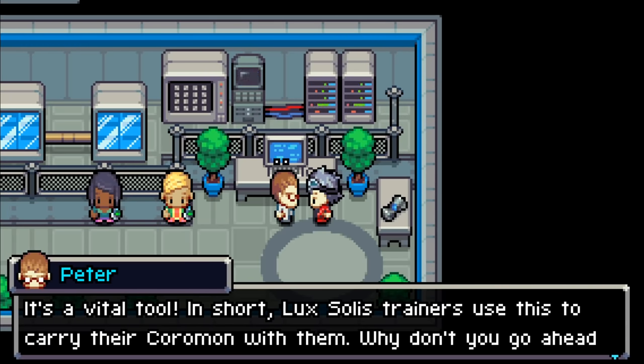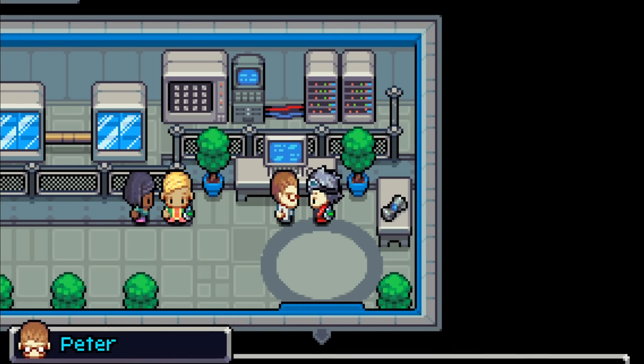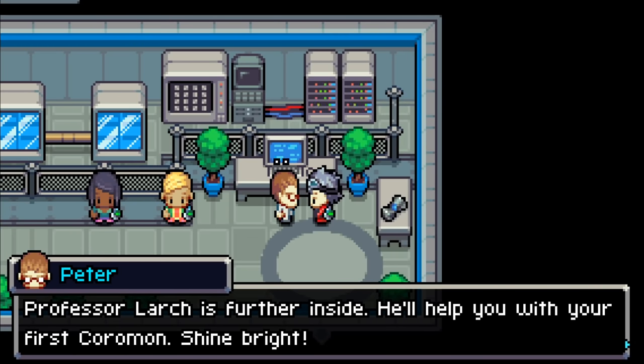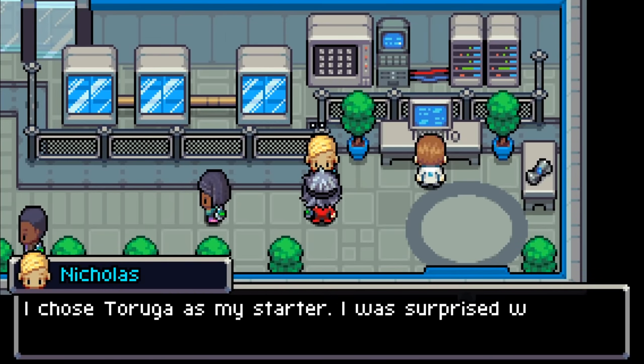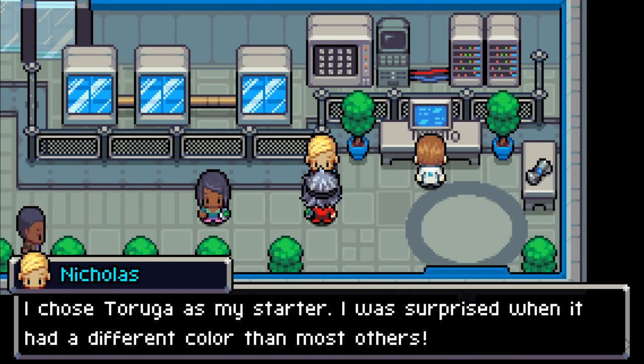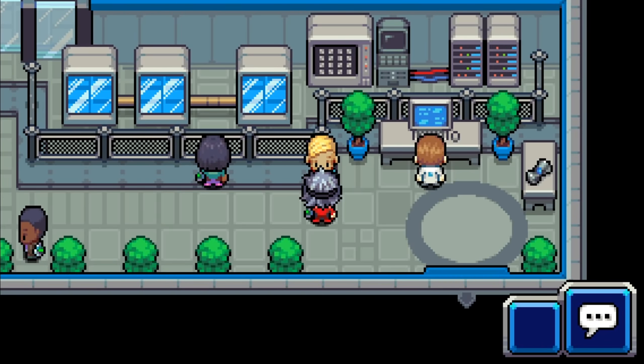Lux Solis trainers use the gauntlet to carry their Coromon. 'Why don't you go ahead and put it on?' I love the idea of the gauntlet — it fits like a glove! 'Professor Larch is further inside — they'll help you with your first Coromon. Shine bright!' I chose Taruga as my starter. 'I was surprised when it had a different color than most others — it has to do with its potential, meaning your Taruga is a bit stronger than other Tarugas.'